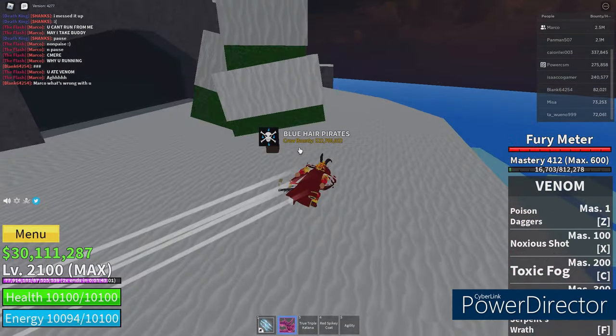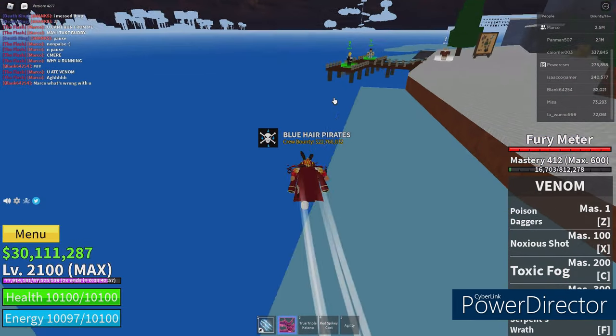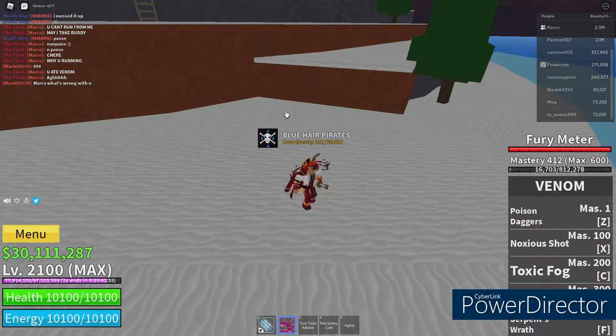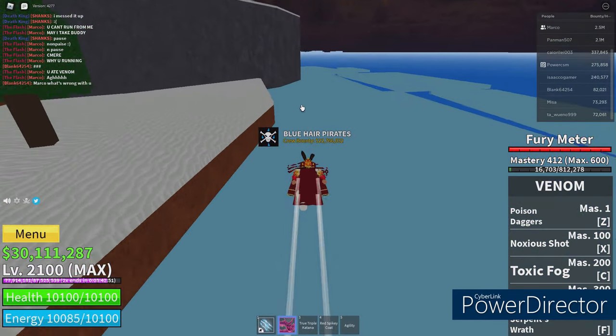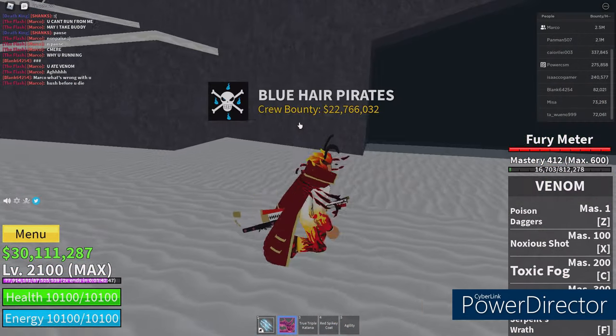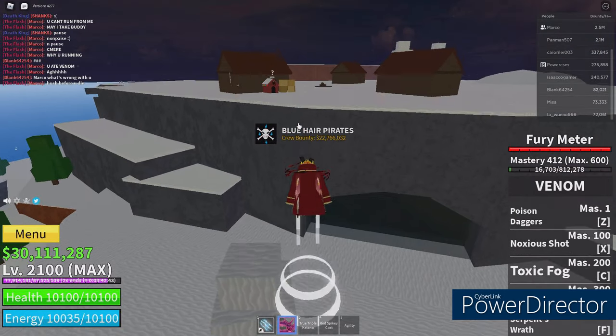So you're gonna start off right here, coming to the dock. You just want to take a right down here and you'll see this black thing - like a portal right here. You have this tree.